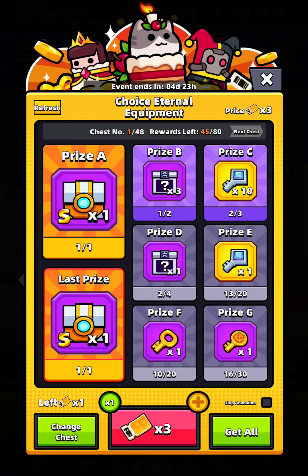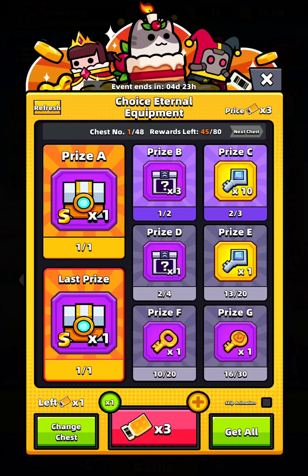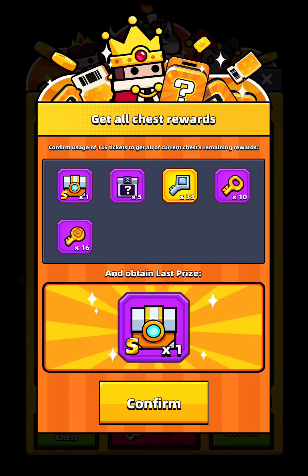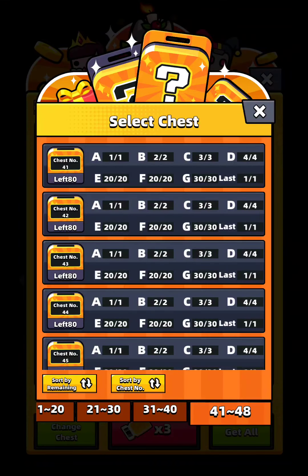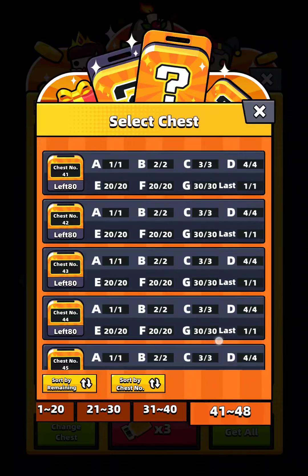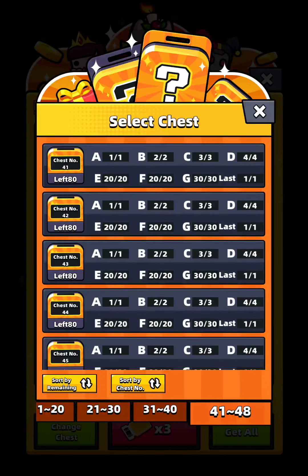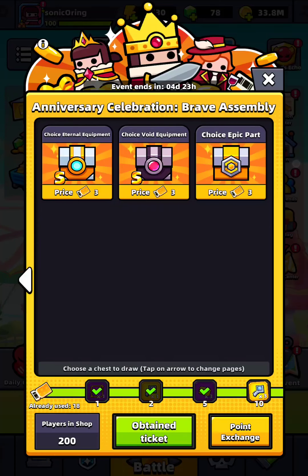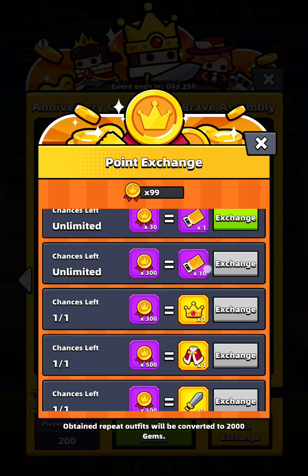Okay, that's all. The chest location — this is where you change the chest location. When you open it, the count will reduce I think. Claim this one, 20. Point exchange: 99.